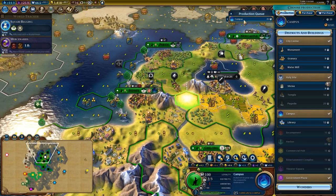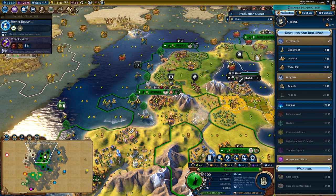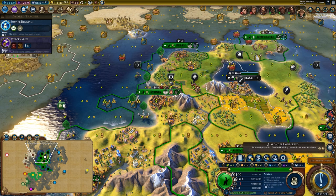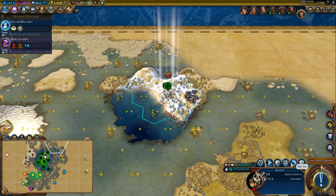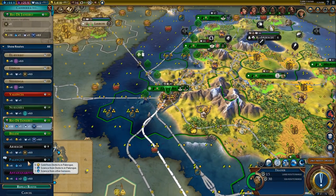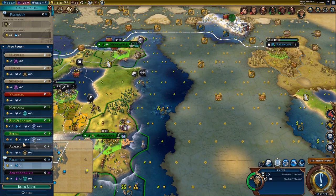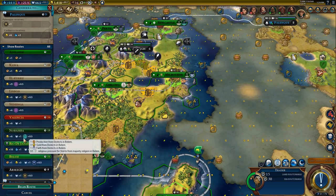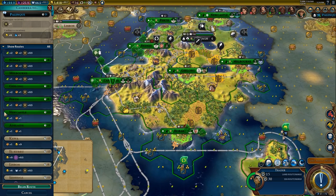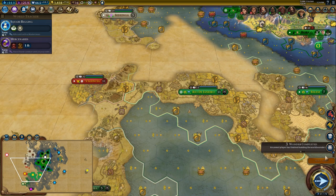Plus five campus — place it. I don't quite need it yet. I want to get my shrines out because I get a lot of value out of shrines — faith and culture. Let's trade with Rio — it's a safer trade route since trading with Palenque is likely to get pillaged. Trading with Rio will get me gold, faith, and science.